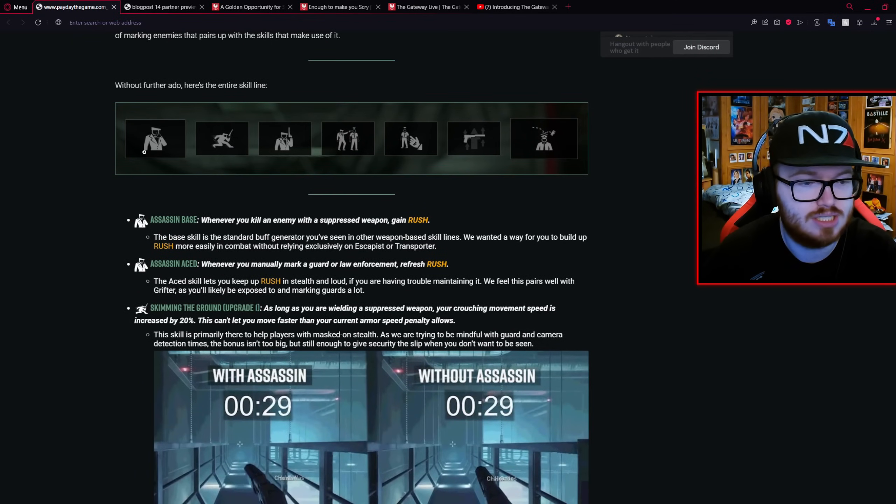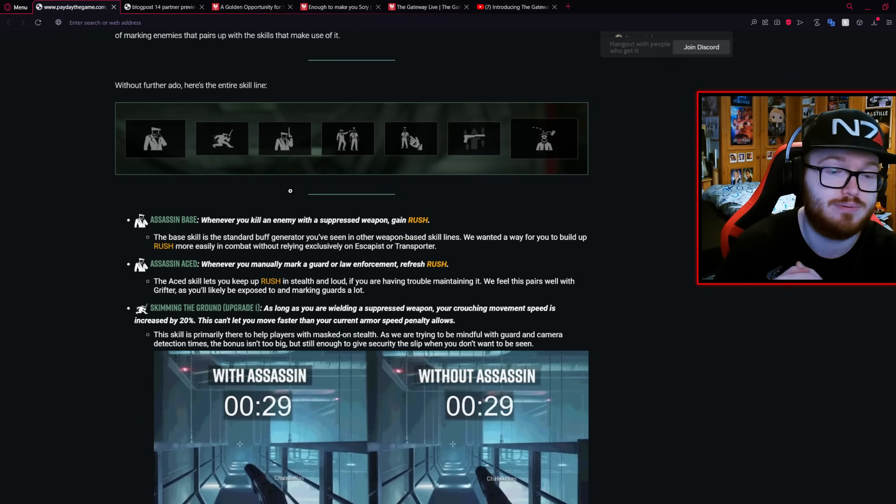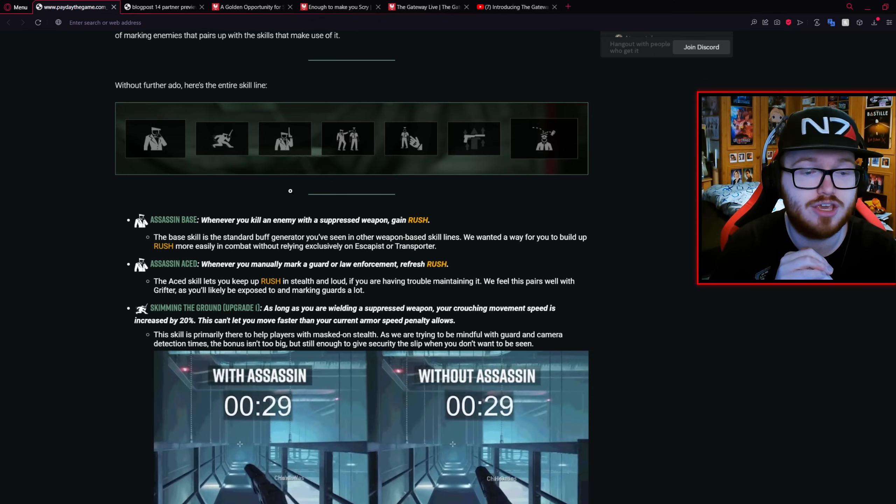We have our base skill which is called Assassin. The base is: whenever you kill an enemy with a suppressed weapon you gain Rush, and the ace is: whenever you manually mark a guard or law enforcement you refresh Rush.